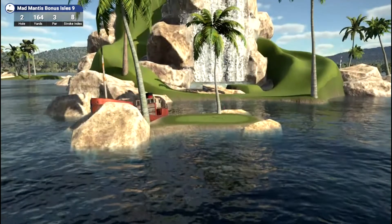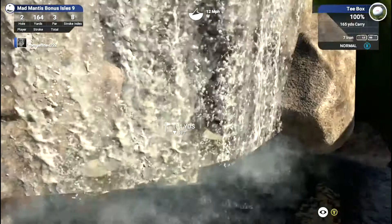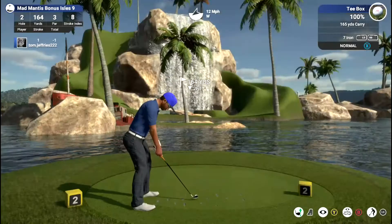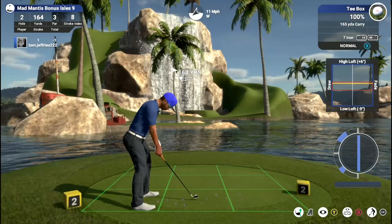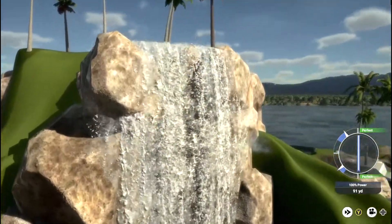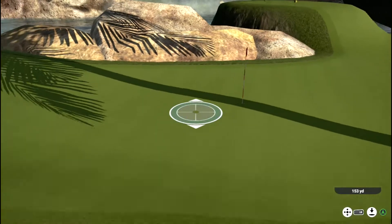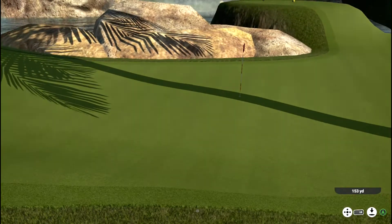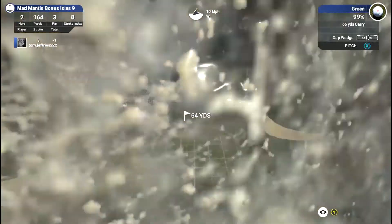I would probably say this is the signature hole of the course. You can't see it just yet but the green is hidden just inside that waterfall. Now you can see it. And that tree directly in our path as well makes it pretty tricky to get at this flag - or the green actually. It's very narrow. Unfortunately I didn't realise until after I hit it that I picked the wrong club. What happens is we end up coming just a few yards short of the green. So my only option now, if I want to play a good shot, is to drop it on the first green again - which I do.